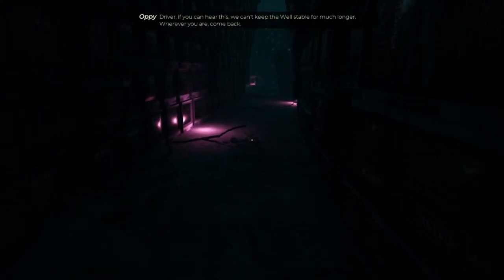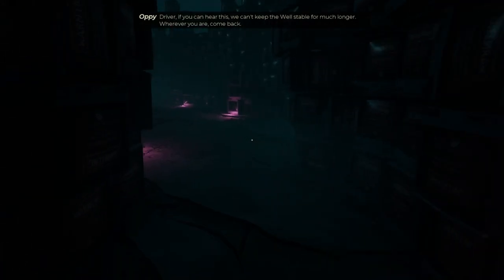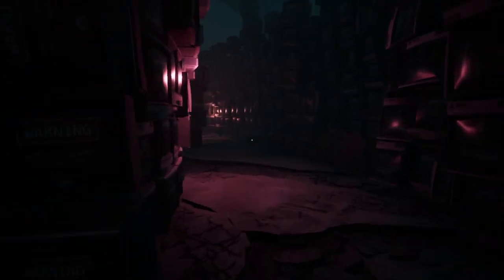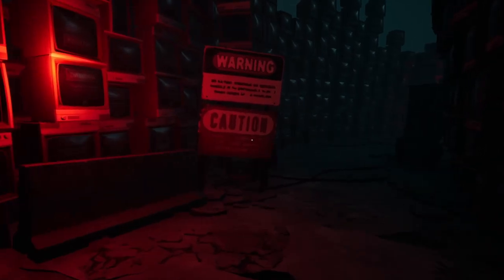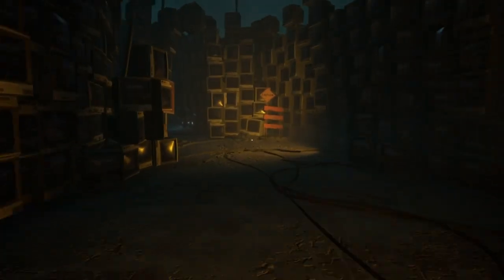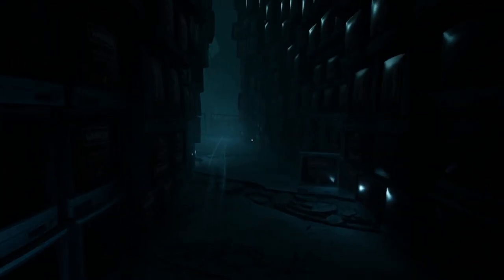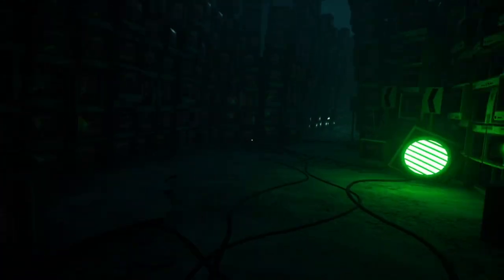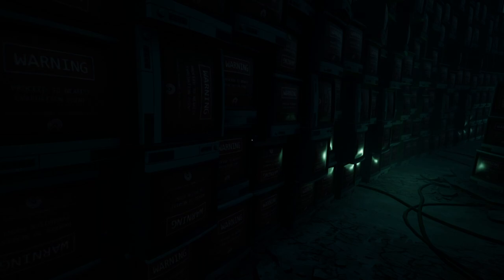Tobias says goodbye. Another voice urges: 'Driver, if you can hear this — we can't keep the well stable for much longer, wherever you are, come back.' The player follows the lights since they don't know the way. Caution signs and restricted area warnings appear everywhere. The player: 'Obviously you gotta go in — there's warnings and restricted areas, of course you gotta go in.'